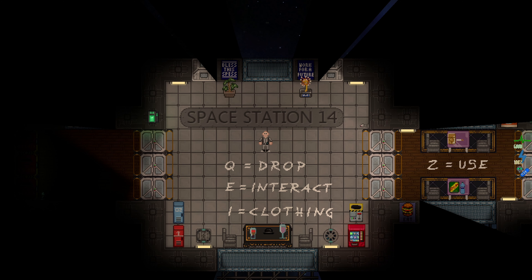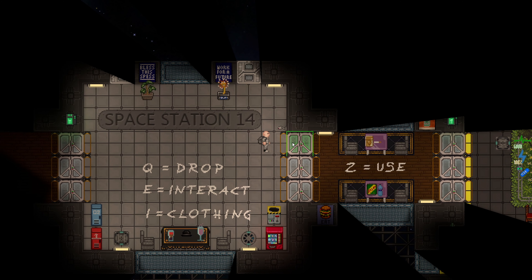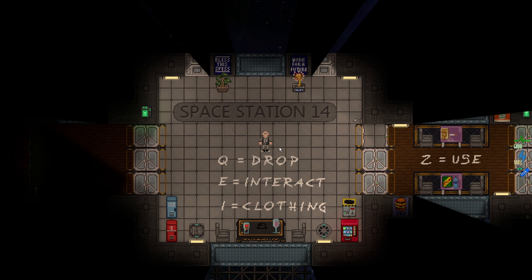Space Station 14 doesn't really feature any unique movement options — WASD does all your movement, and anyone can really get used to that. You can walk around, and left-click on things, which is the basic interaction key. There's nothing too bizarre there.